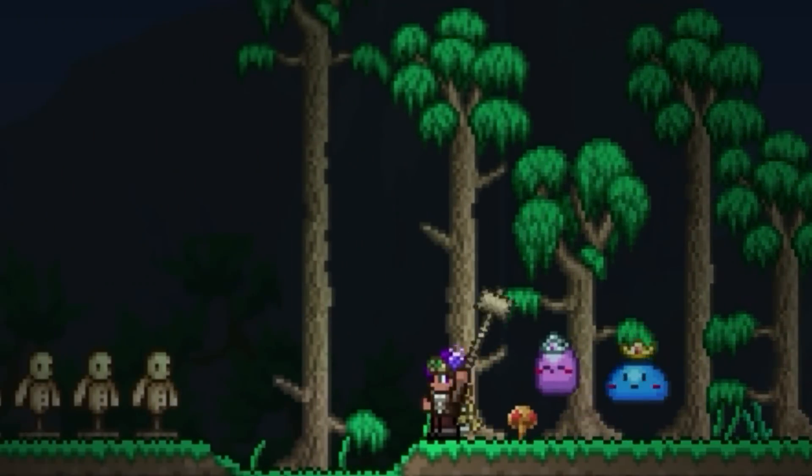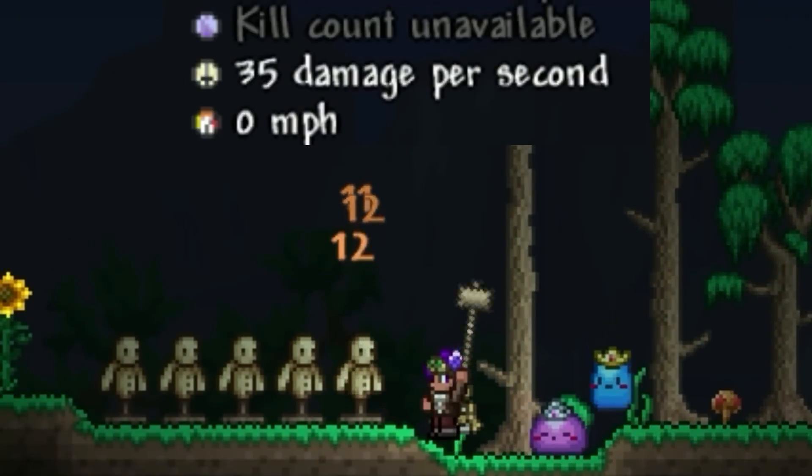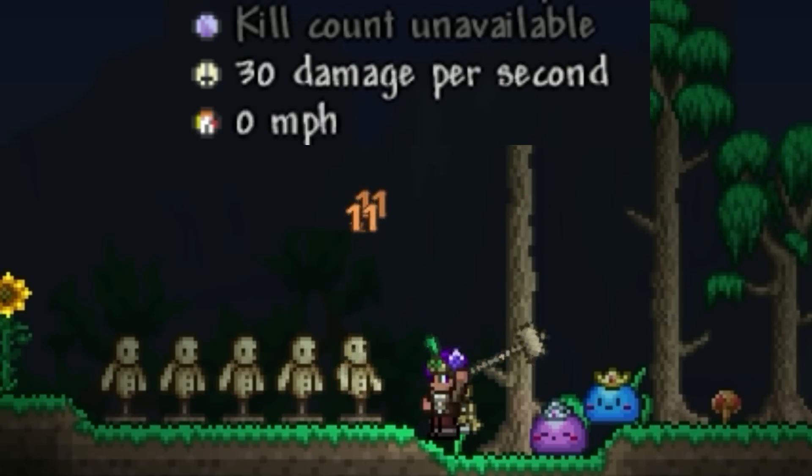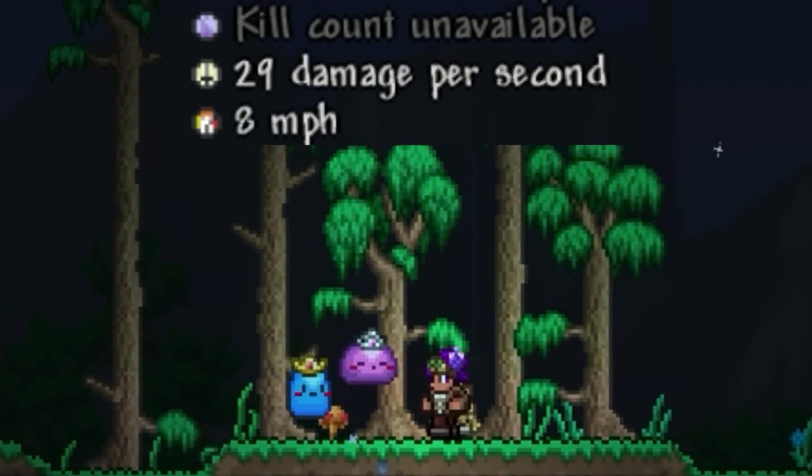But since we can't mock it for being terrible anymore, we need to find something new. And luckily, we don't need to look too far. Although they buffed the Pearlwood Sword, the hammer wasn't buffed at all. So I suppose you can say hello to the new Pearlwood Sword.